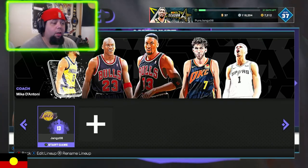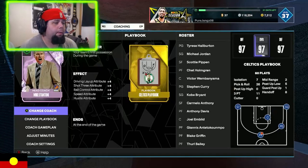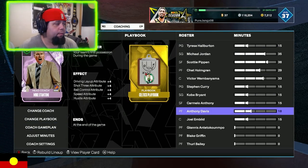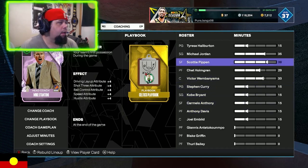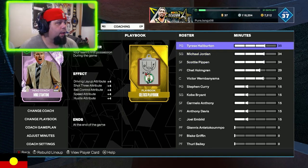First thing you have to do, which I always forget, is check our minutes. My minutes shouldn't be too bad. We'll just bring Anthony Davis's minutes down to 15 and chuck them up on Tyrese Halliburton. We'll give him 35 — most on the team — just to see how he fits in.